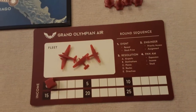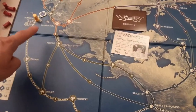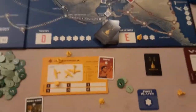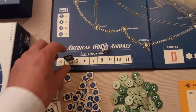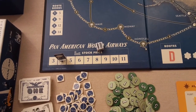After expansion, you collect income — each airport gives plus one income, and you get money for your routes on the board. Then you get the chance to buy stock. Interestingly, the first player each game goes first. The stock price is currently four, and shares come in ones and fives. Whoever has the most shares after round seven wins, with remaining money as a tiebreaker.